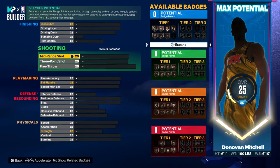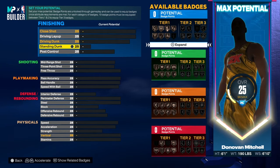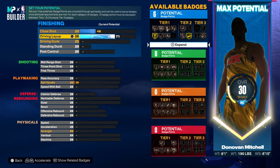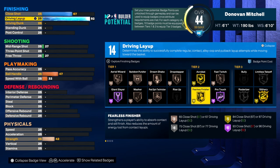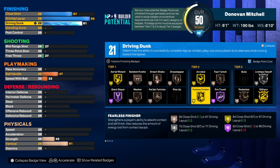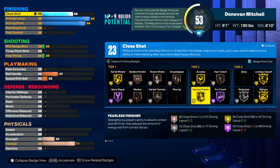This build is gonna have a lot of badges — a lot of finishing, a lot of shooting, a lot of everything. We'll go with a 92 driving layup so he's gonna be able to have Gold Fearless Finisher. You can have an 86 dunk, so you're gonna be able to have contact dunks. The reason you can't get elite contact dunks is because you're 6'1, so we're gonna have the normal ones.